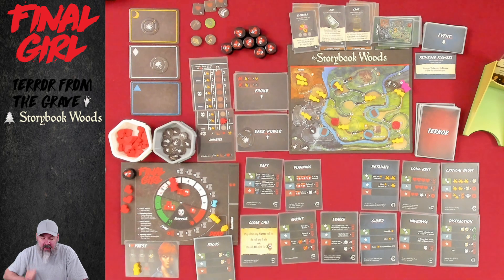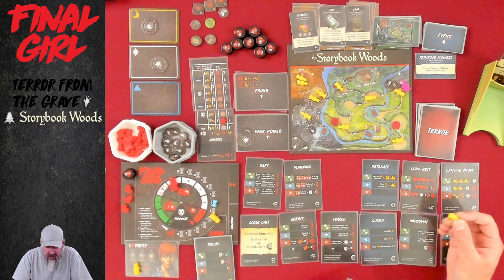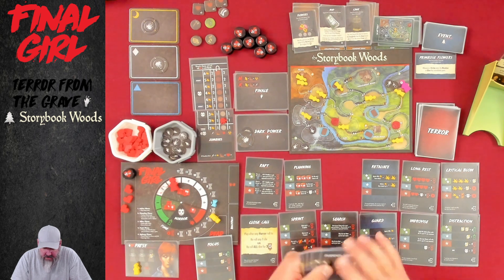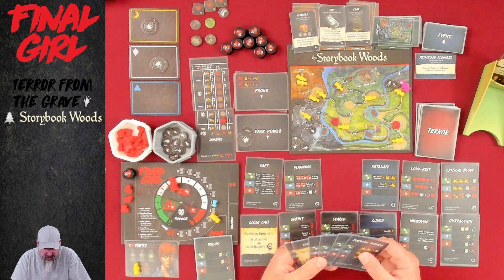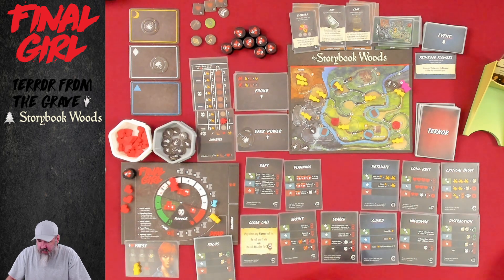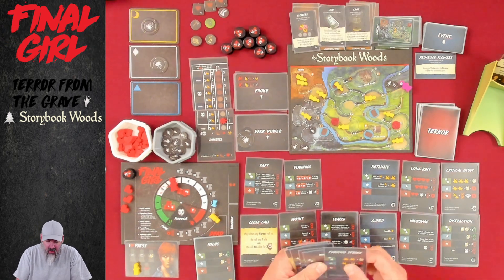Back to panic phase — nobody's going to panic from the main group, but that guy's going to panic in my spot. That would have been an easy rescue. Panic roll of two — they're going to come down here. Then we go to upkeep and it's our turn.